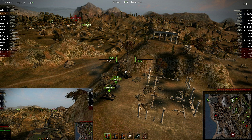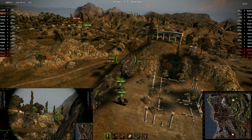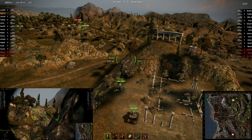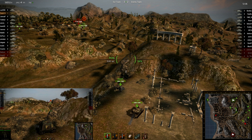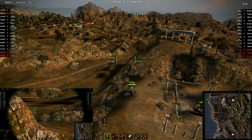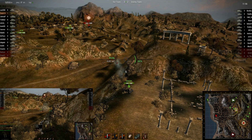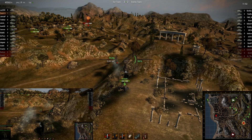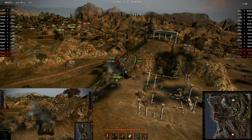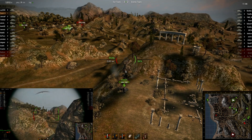IS-4 spotted. Looking at the mini-map, most of the team is on this flank, although they do have a few tanks huddled at B1 with some enemies spotted at E3. The IS-3 is trying to back away from the IS-4. Death lines up a shot, gets a hit — a little bit of a low roll, although that's nothing to sneeze at. The IS-4 hits him in the track, no damage. Bounces the next shot.